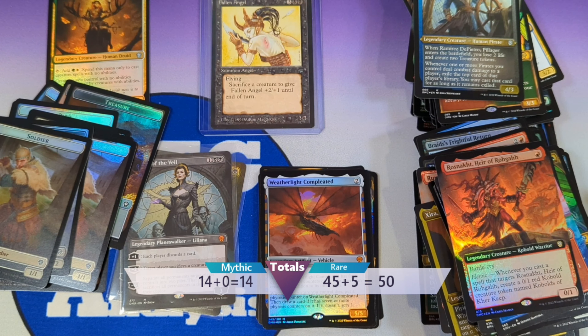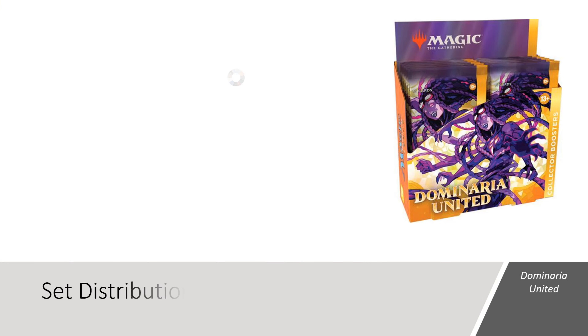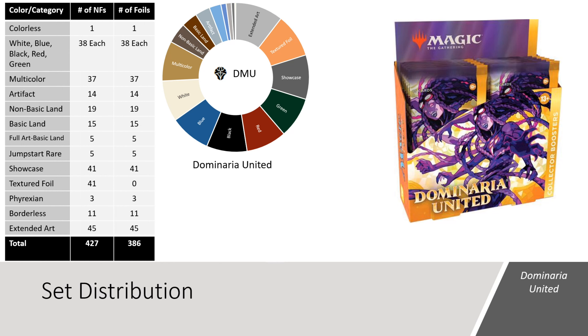Alright, so stay tuned. I'll get everything sorted and organized and be right back with the MTG Box Analysis. Let's start the MTG Box Analysis with a look at the Dominaria United set and establish what was possible to see in this collector booster box. It's a little confusing, so just bear with me as I walk you through it.